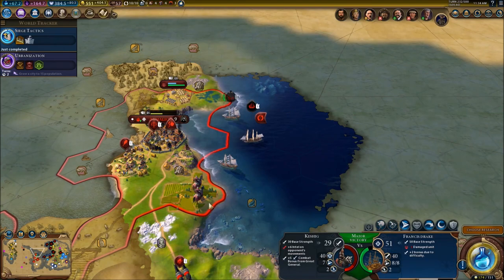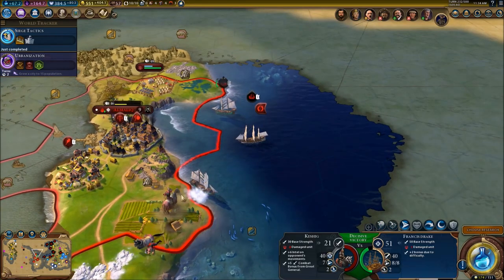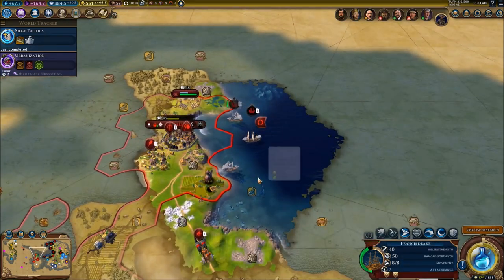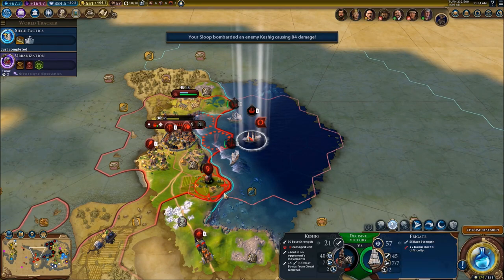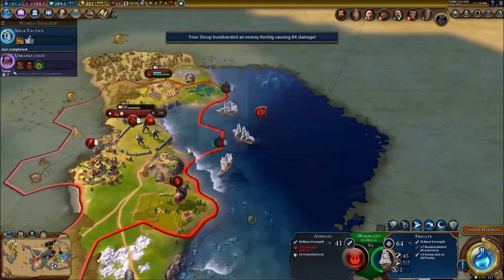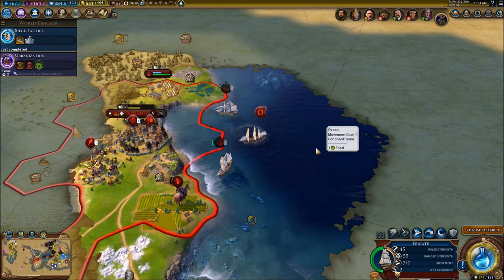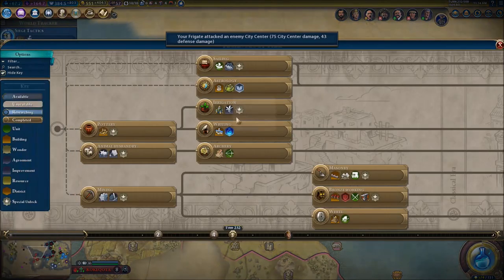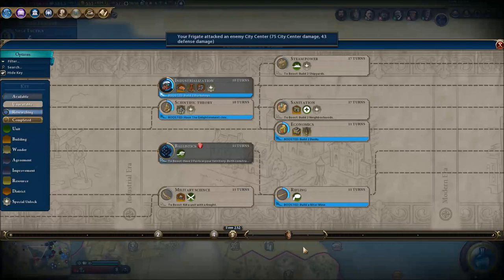Let's continue the assault. Instead of the wall, we're going to start attacking these units because they're going to give us trouble. I could literally take the city right now, but since I don't have any melee unit yet, I can't do anything.